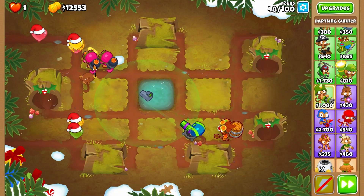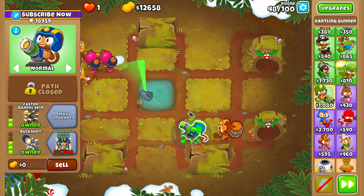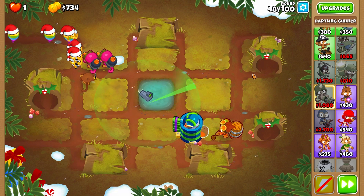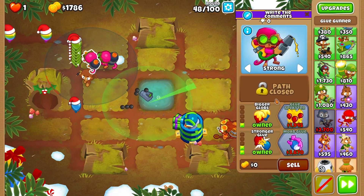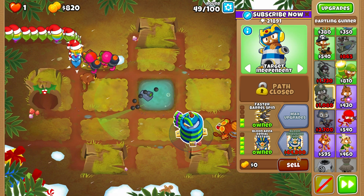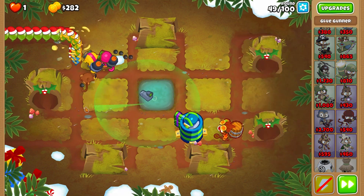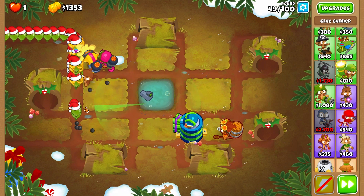Round 48 we upgrade the BADS — we just need 300 more bucks. There we go, BADS upgraded. Put it on Target Independent and chill for now. We will also upgrade one of our Glue Gunners to Glue Splatter and then Glue Hose, and then we will be saving up for the Balloon Exclusion Zone. Glue Hose afforded — just chill for at least 30 rounds.